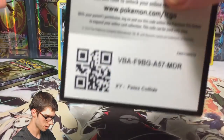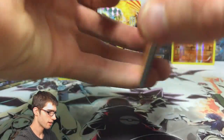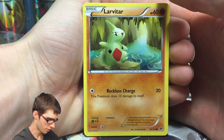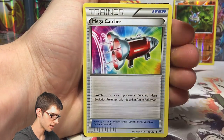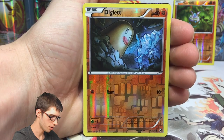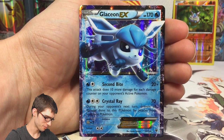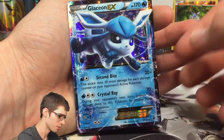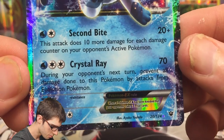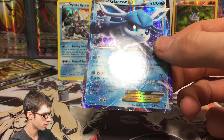Let's move on to the fourth-last pack. There's a code for you guys. There's that break we were just talking about — that was what we were expecting, so this box is holding to ratios. If we got another full art, this would be insanity. A Glaceon EX! That is awesome. I was so hoping for an Umbreon, but to get the Glaceon is like the trade-off — I'm totally cool with that. It's got 170 HP with Second Bite and Crystal Ray. Wow. Let's throw that one in a sleeve and sleeve up Delphox as well.